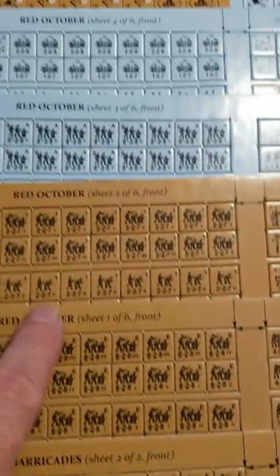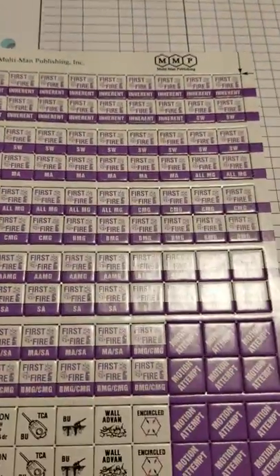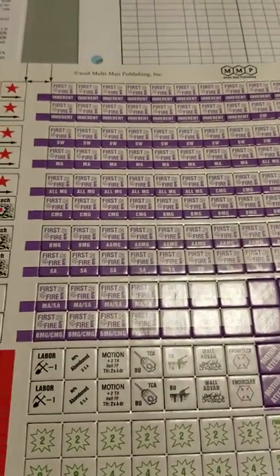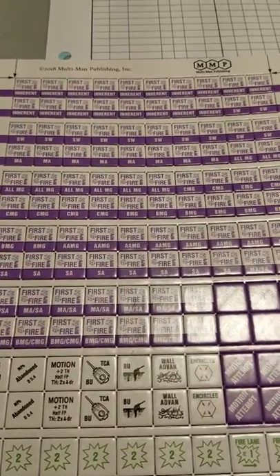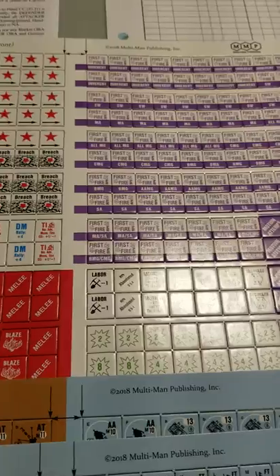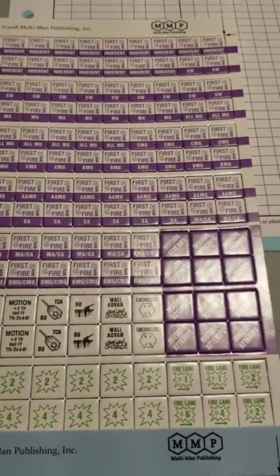Now we have six sheets of Red October — again more control markers and so forth. Here's one I want to bring your attention to: these are the first fire markers that are specialized. No longer do you have to try to keep track of what's firing by having your first fire marker cocked a certain way. Here we see the AAMG is fired, the All-MGs, Support Weapons Inherit, and so on. So it helps keep track of it through, and the astute player can also use that for the prep fire phase if you want.